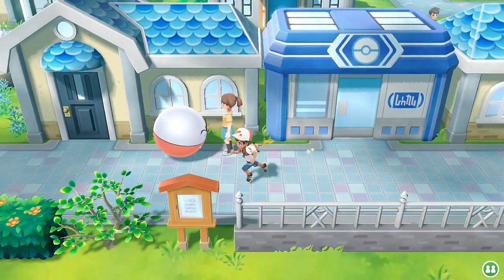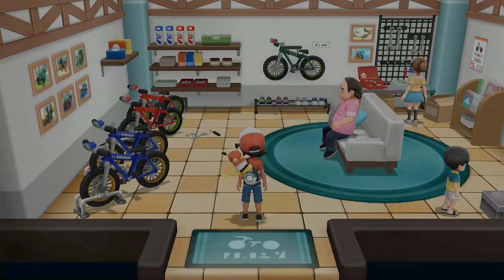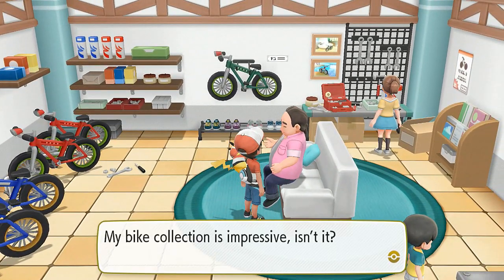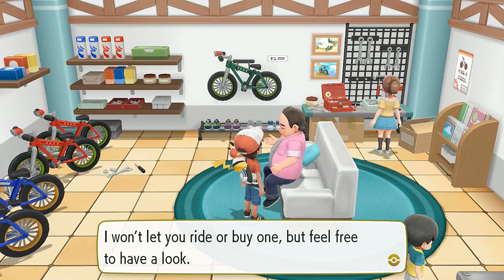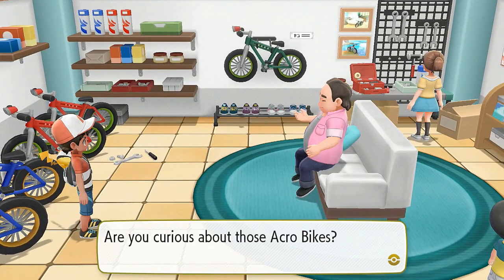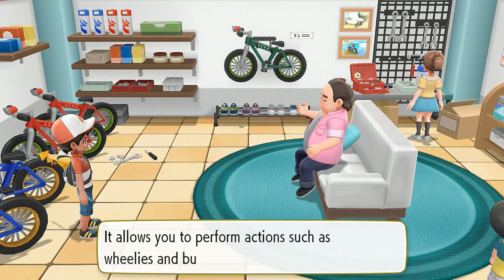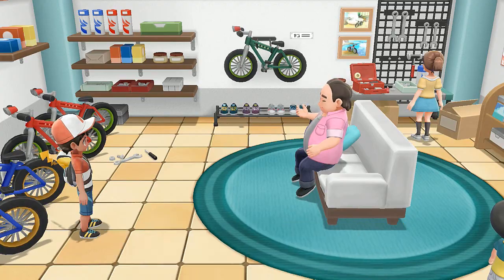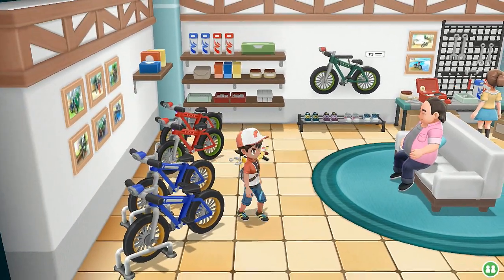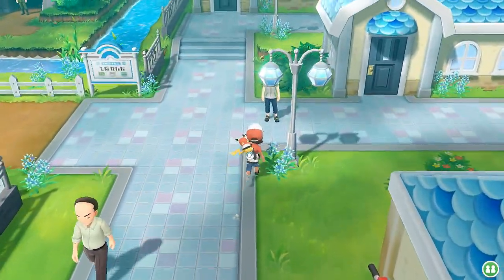I'm pretty sure we're going to have to battle a few people. Here's the bike shop - I don't think they're going to give us a bike anytime soon. The owner says: 'My bike collection is impressive, I won't let you ride or buy one but feel free to have a look.' He shows off the Acrobike - it's by far the wildest bike, and he goes really really fast.